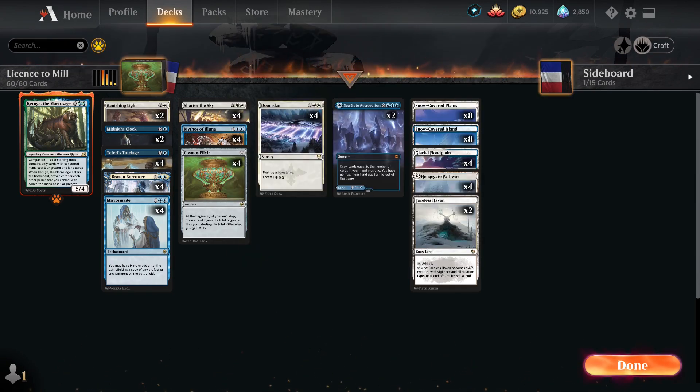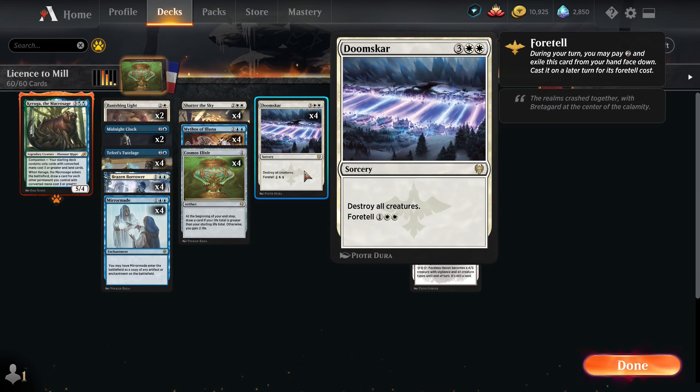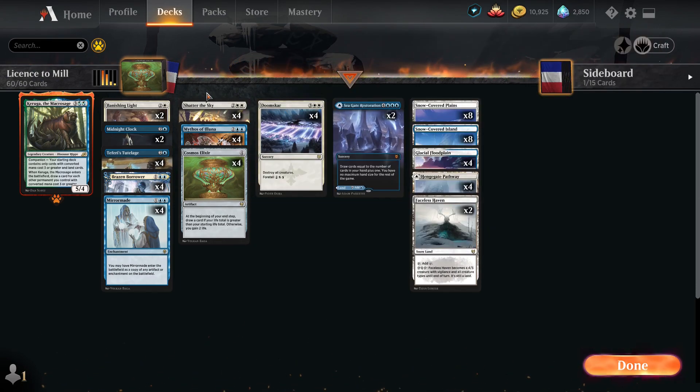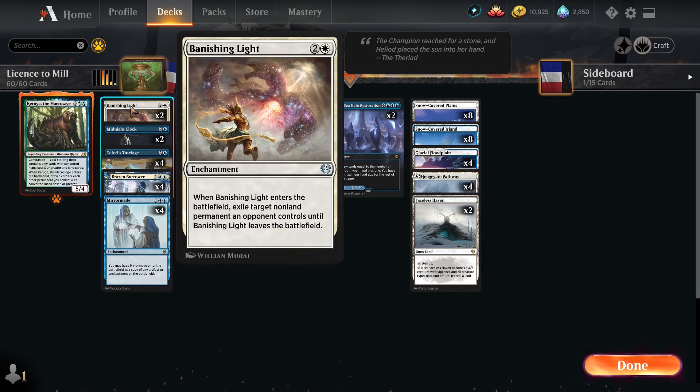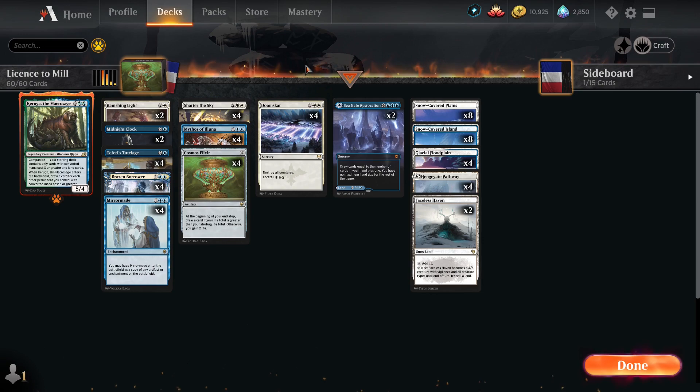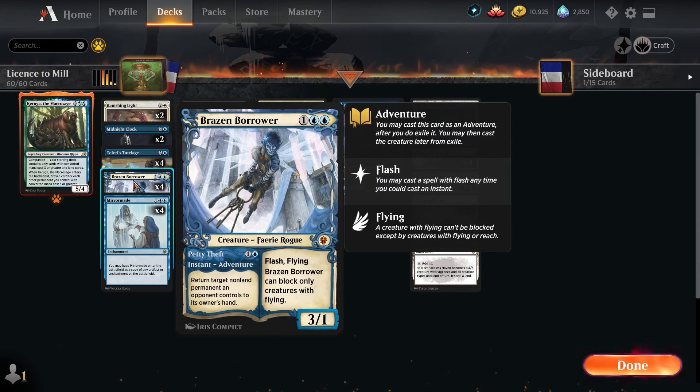We are running four Doom Scar, four Shadow of the Sky to board-wipe our opponent's stuff, and two Vanishing Light for targeted removal. A great thing about Vanishing Light being an enchantment is that we can use Mythos of Luna or Mirror Made to make more copies of it should the need arise. We're also running four Brazen Borrower — we can activate Petty Theft during turn two to bounce a troublesome opponent's card, and we can still put it in as a flying creature.